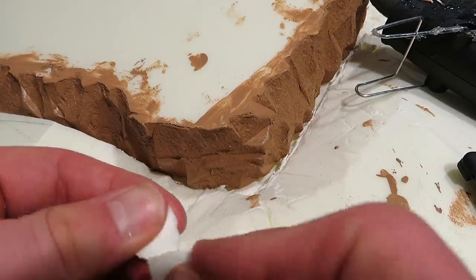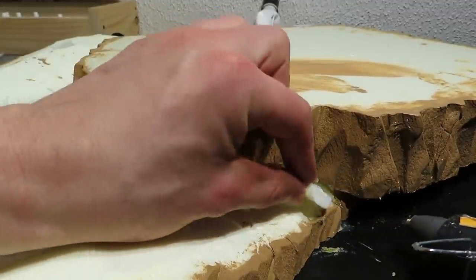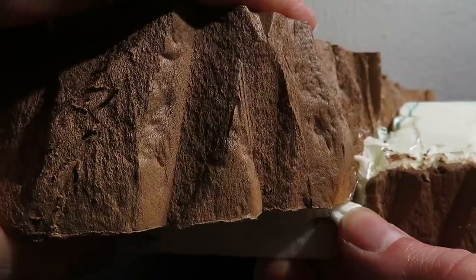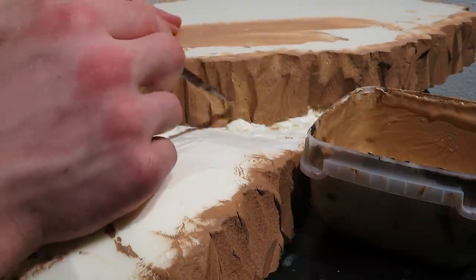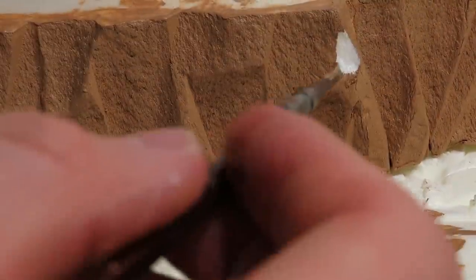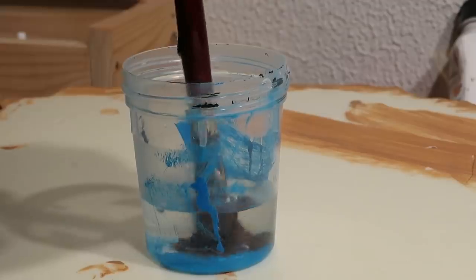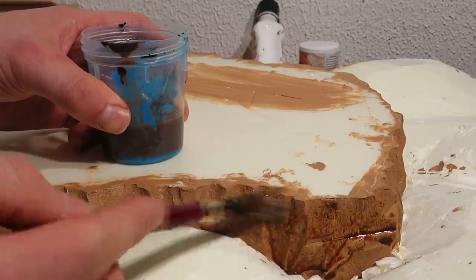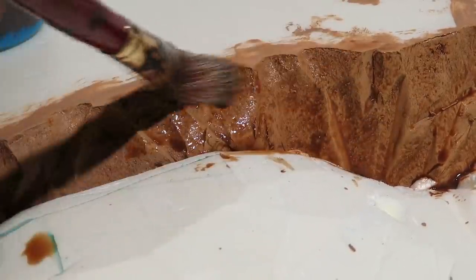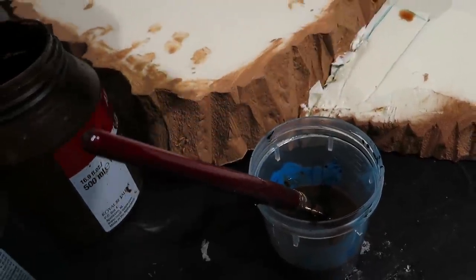Here we have some large gaps that I filled with smaller foam bits. By adding this filler content I won't have to use as much of the texture paste. I repainted some poorly covered areas with a smaller brush. Then I made a wash: a cup of water, some dark brown paint, mixed and dried. I added a bit of black and also a few drops of detergent to improve the wash.